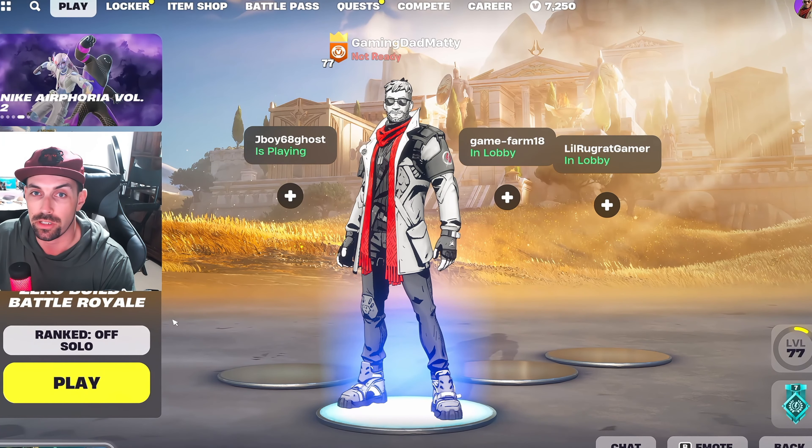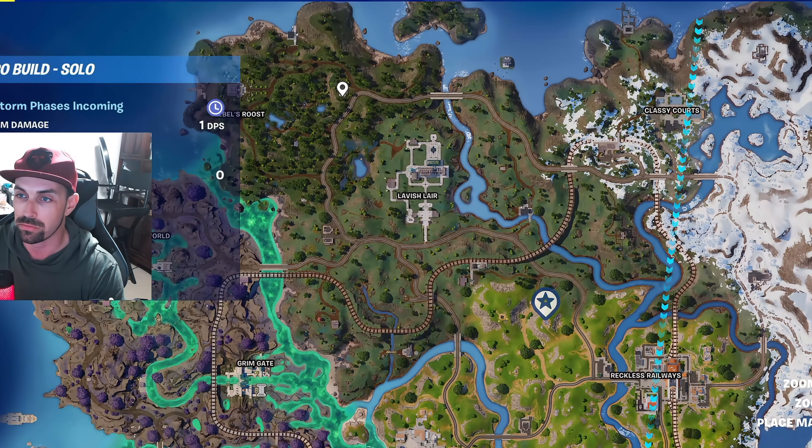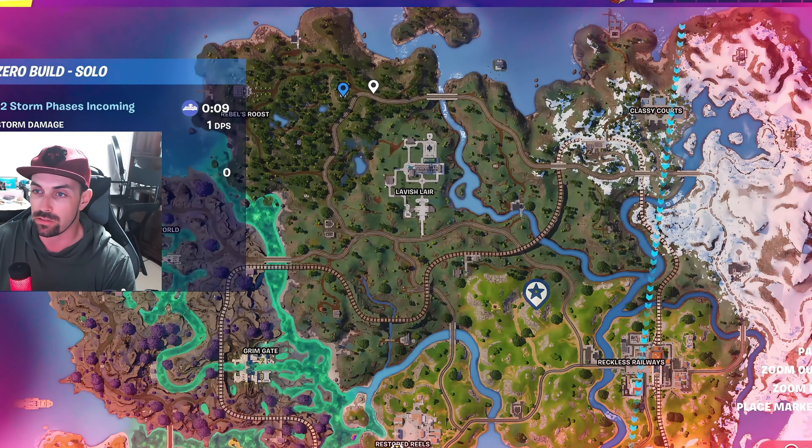Hello fellow average players, today we're going to be showing you my favorite drop for solos in this Chapter Five Season Two. Let's get into it. I would not recommend this on a hot drop, but this is the location we're going to pick — just east of Rebel's Roost and just northwest of Lavish Lair. This is my go-to spot in solos, especially in unranked. I would not recommend it in ranked.